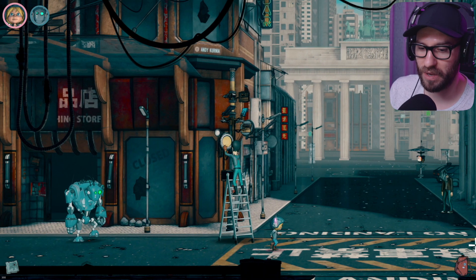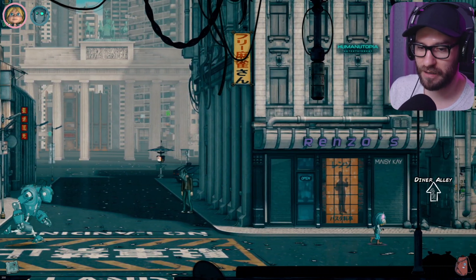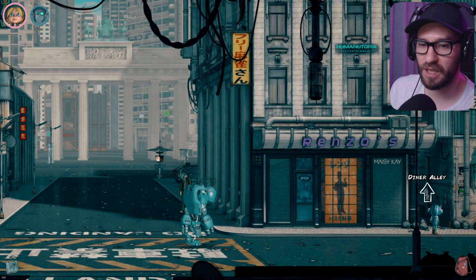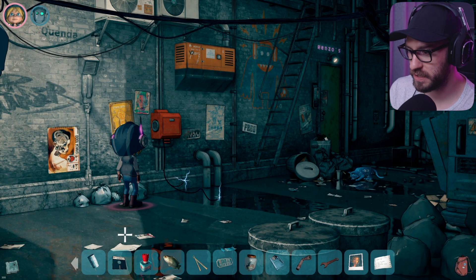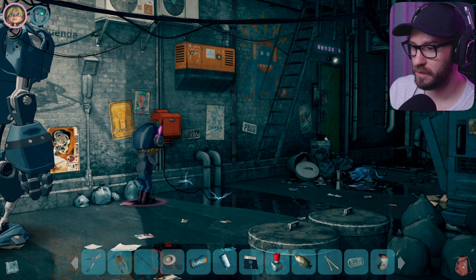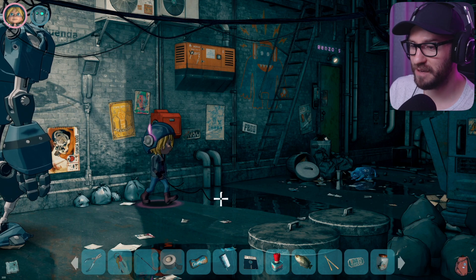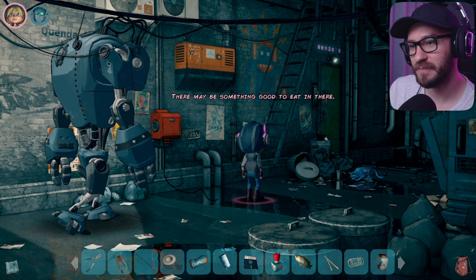So if I go to the right side this time and try to go in the diner alley — can we now chop down the cable? There we go. Let me try to use the pliers with the cable. There we go, that worked! Awesome. And this means we can now simply cross without any issues. There may be something good to eat in there.